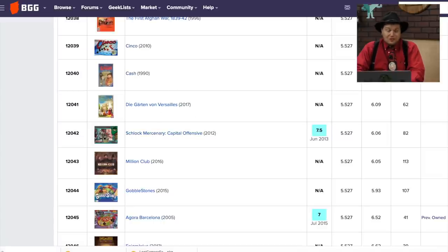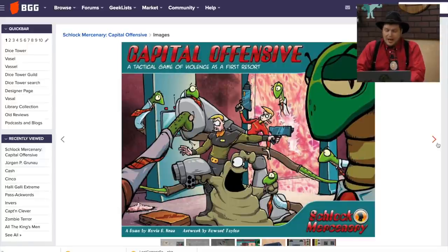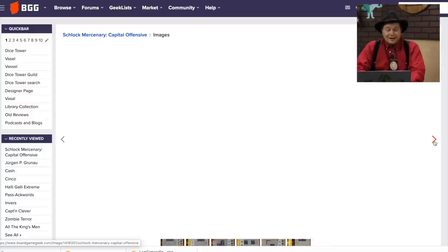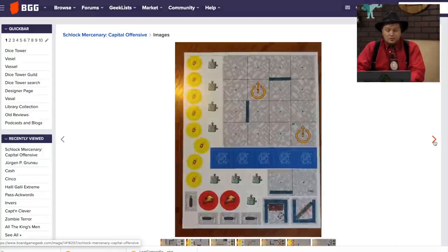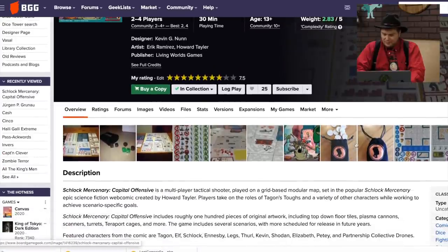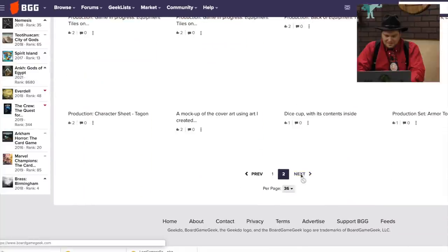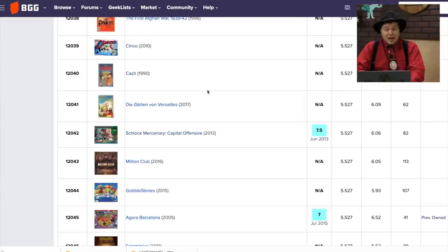Schlock Mercenary: Capital Offensive — this is actually a very good game. It's unfortunate this one hasn't gotten a lot of buzz. Schlock Mercenary is based on the very popular webcomic, and it uses a really interesting attack system where depending on how far they are, you roll dice. The components weren't fantastic, but I really liked the combat system. The combat system was popular enough that the Sentinels of the Multiverse board game used this same one. It has the look of an old Steve Jackson game, but it actually is pretty fun.